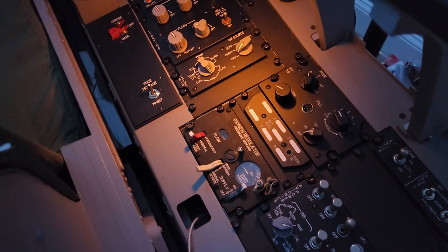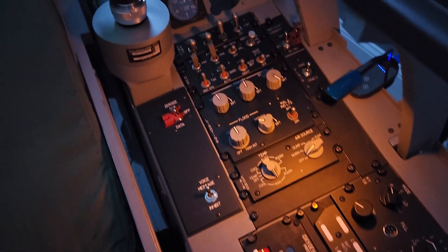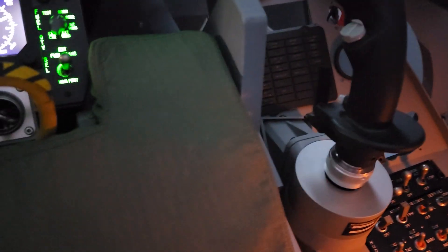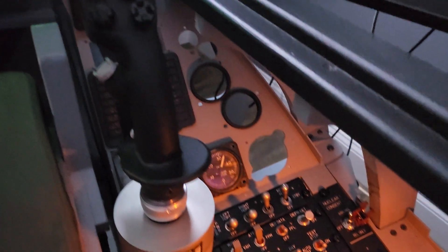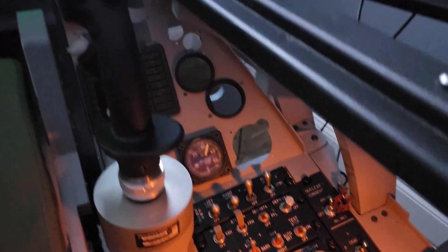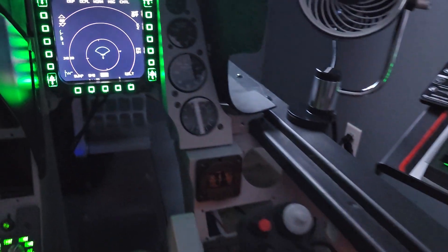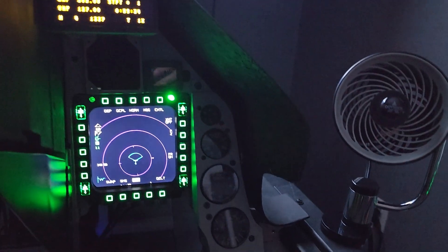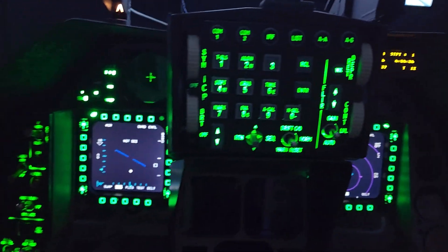The right console needs backlighting, but all switches work. The toss and panel works — I need the PFLD. I need the fuel, need to plug some holes, need to get some servos in the engine instruments. I also need the eyebrow lights and the caution panel.